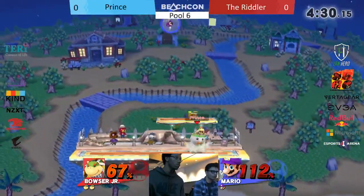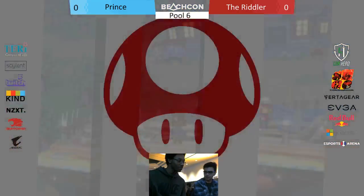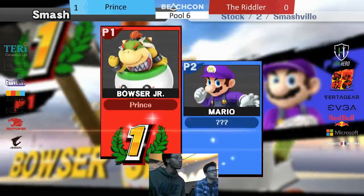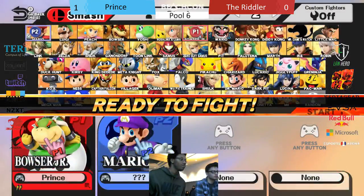Is that going to be it? The run-up up smash. Prince showing that he doesn't need to cover any options — he just kind of overwhelmed the Riddler with pressure on stage. He definitely abused Mecha Koopa how he should. He did go for his conversions — up-up, forward air. It's just one of those things: what can Riddler do to adapt on the fly?